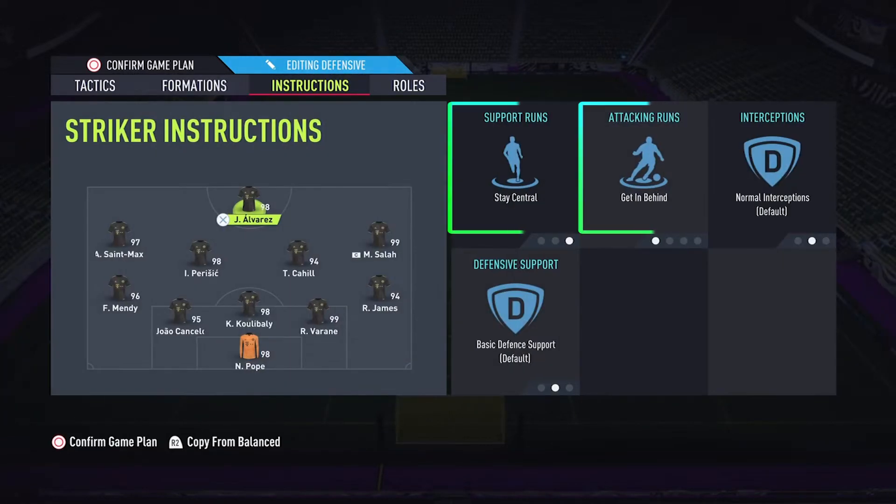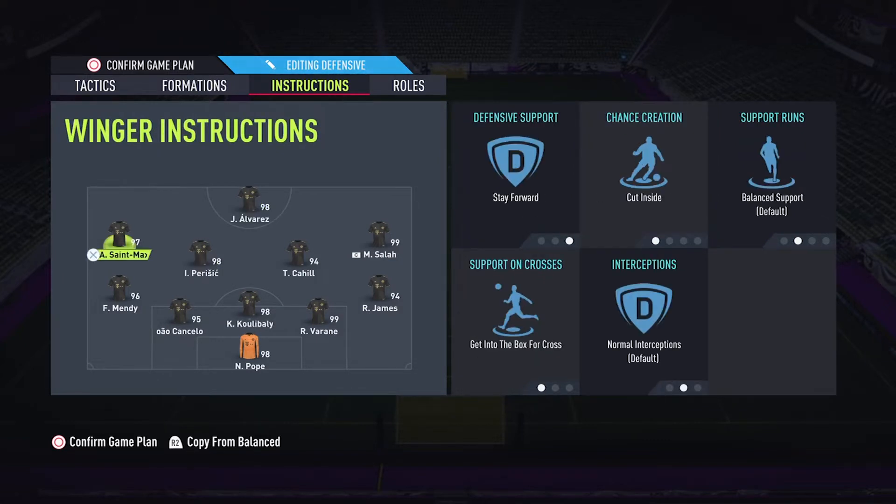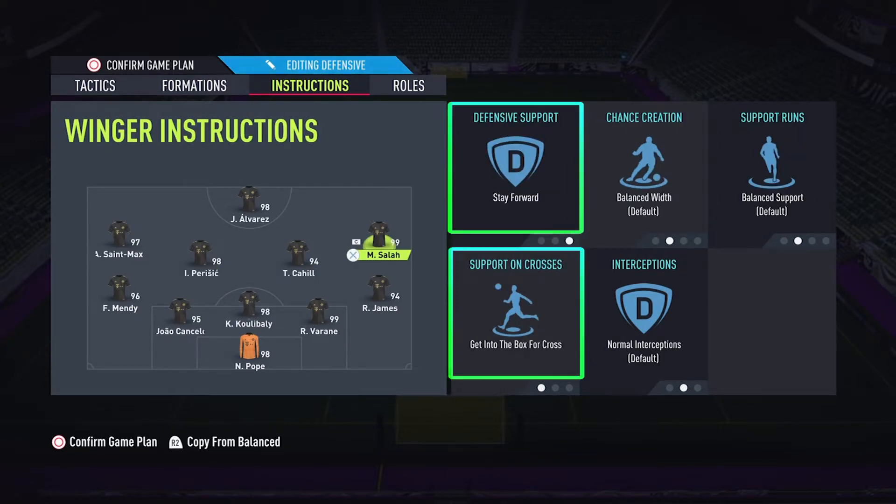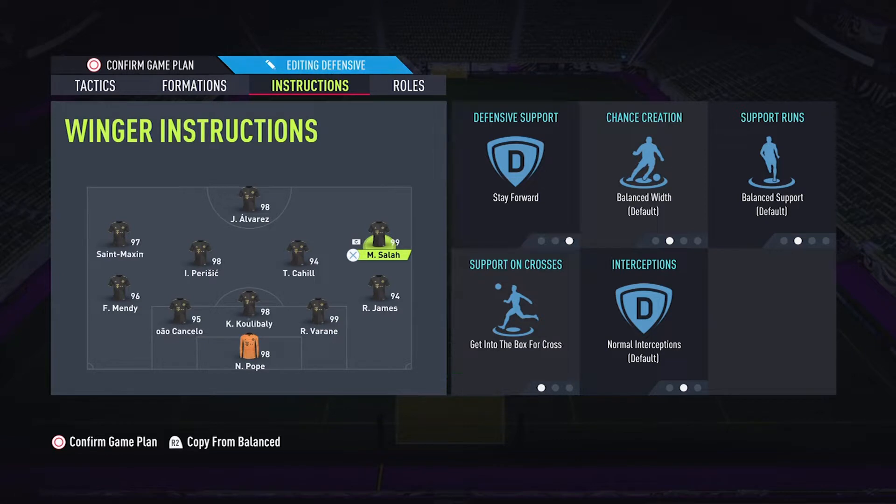Let's see instructions. Striker: stay central and get in behind. Left winger: stay forward, cut inside, and get into the box per cross. Right winger: stay forward and get into the box for cross only.